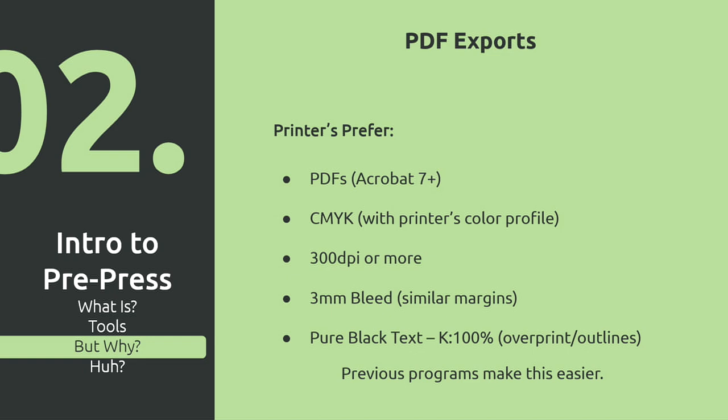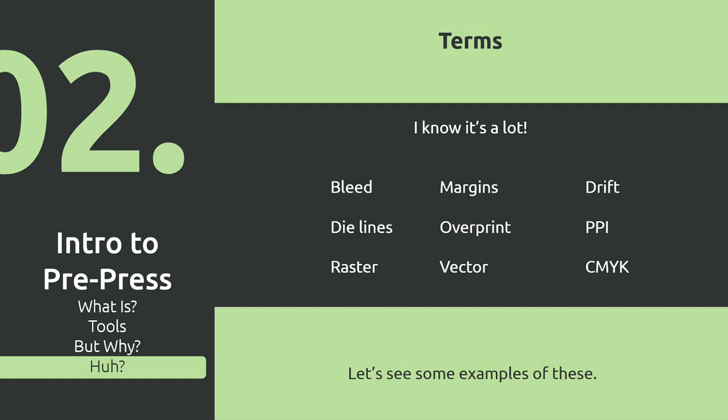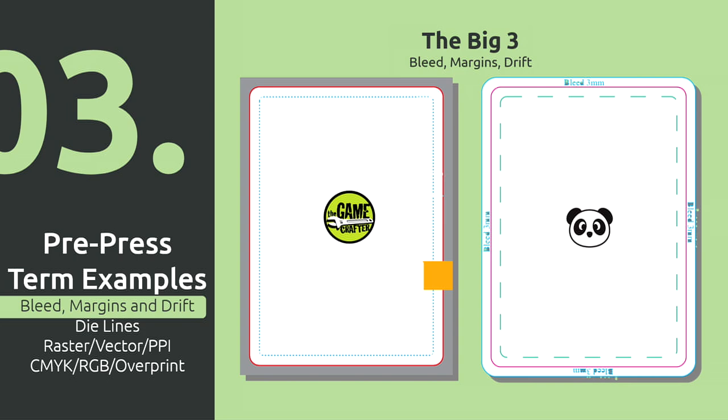I want to give you examples of each so you can more easily follow along. Let's start with the big three: bleed, margins, and drift. Every printer, by industry standard, is going to have these. Here's my example from Game Crafter, and that's from Panda. Any printer you go to: three millimeter bleed, three millimeter margin. Game Crafter is the only real exception, along with some other print-on-demand services, where they do quarter inch — so 0.125 or one-eighth inch — for bleed and margins.